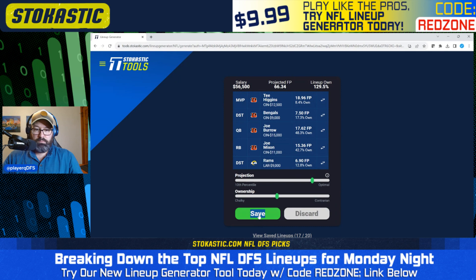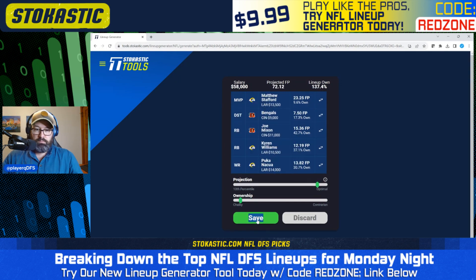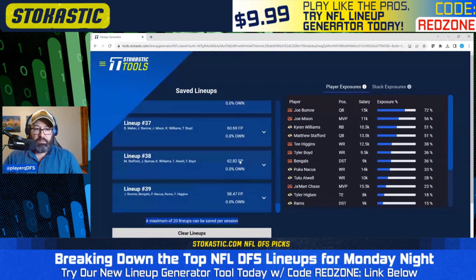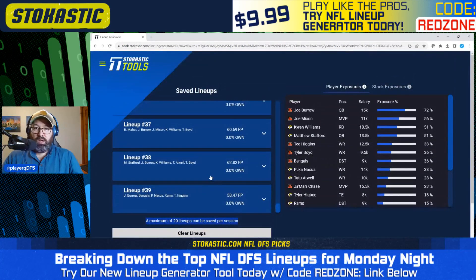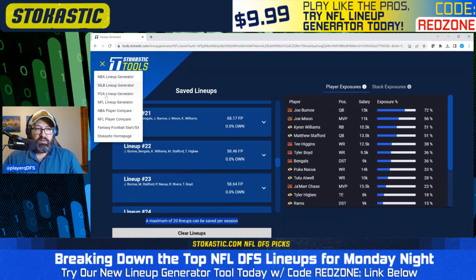Going through and saving, we got to about 40 lineups. On FanDuel we have 72% Joe Burrow — a lot more than on DraftKings — 56% Joe Mixon, 51% Kyron Williams, 51% Matthew Stafford, then a drop to Higgins, Boyd, and the Bengals in the mid-30s. That's what we're looking at on FanDuel. Now let's take a brief look at the two-game slates.